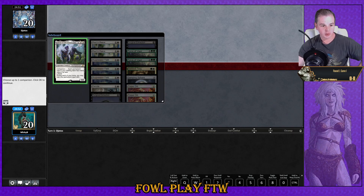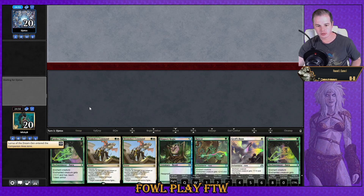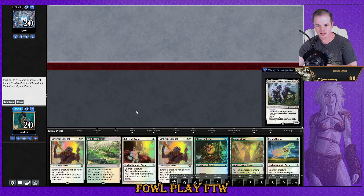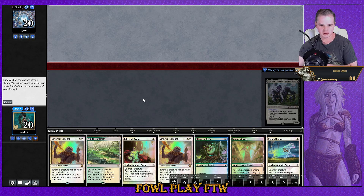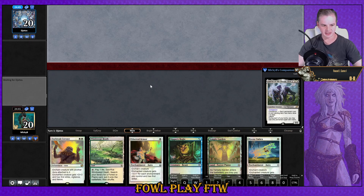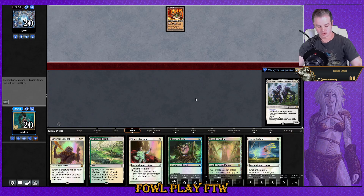All right, here we are for Match 1. We lost the die roll, versing Eldrazi Tron. Got a spicy no-lander that's going right back. Opponent is keeping. This hand looks pretty good — let's keep, with one Daybreak at the bottom. It's a pretty well-rounded hand outside of that.